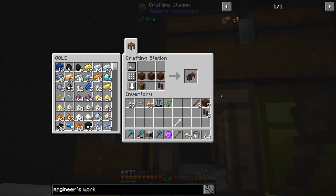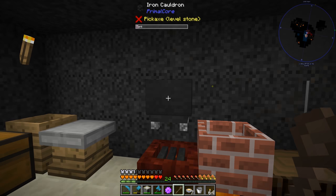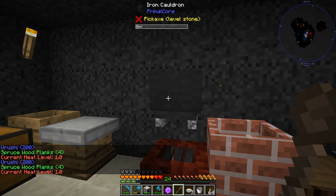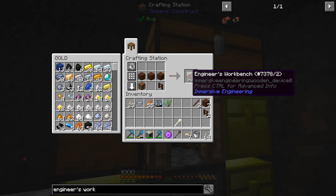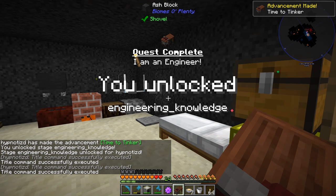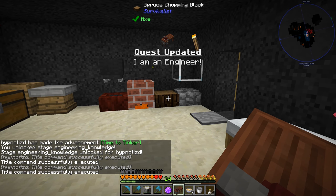I'm still not fully understanding how that cauldron works. Sometimes it creates the treated wood planks really fast and sometimes it takes forever - very random. Anyway, here's our engineer's workbench. That should complete the quest. It says 'I'm an engineer - you unlocked engineering knowledge.' That is awesome. What other quests did we unlock along this path?